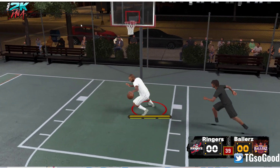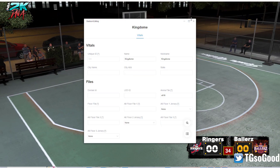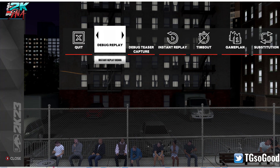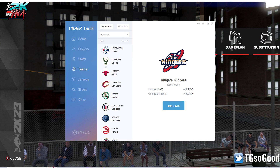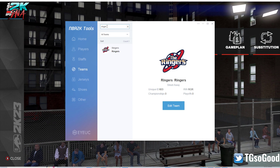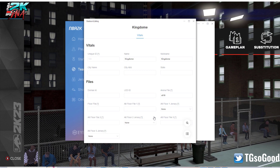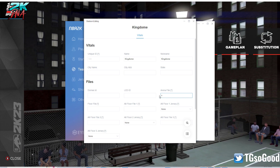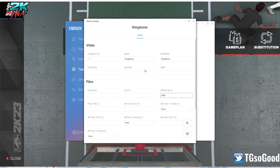Let me show you guys what I did one more time. I'm going to pause the game in the background and pull up 2K Tools, go down to Teams. Click Search, type in 'ringers' or 'ballers' — I'm doing ringers — double click, and right here where it says Kingdom, click Edit and change this to the file name that you want. You can even use a real NBA stadium.